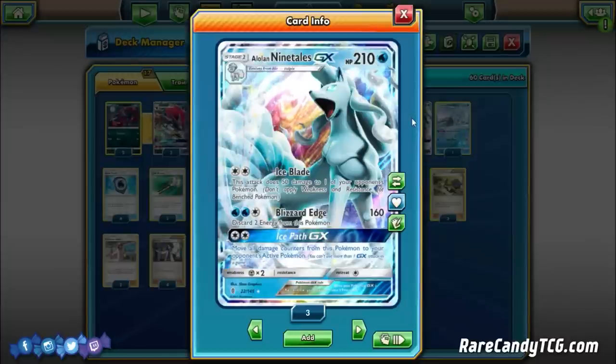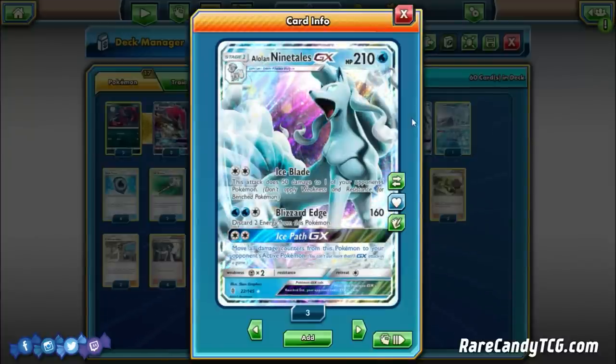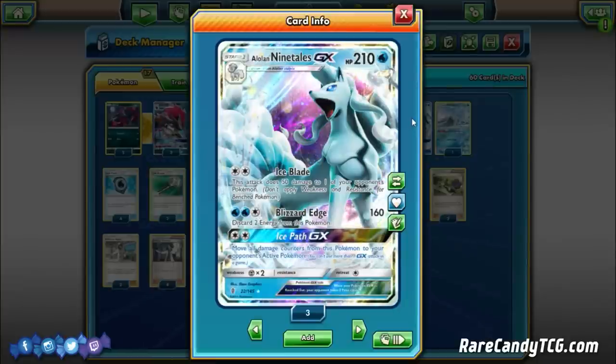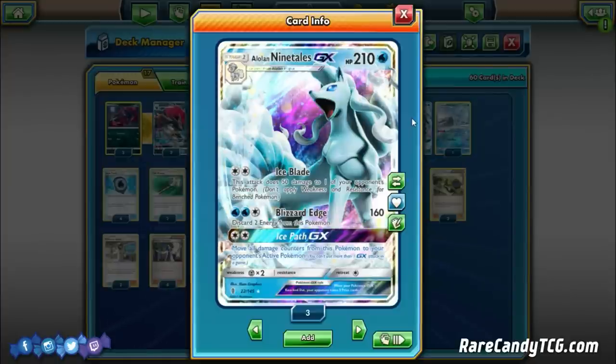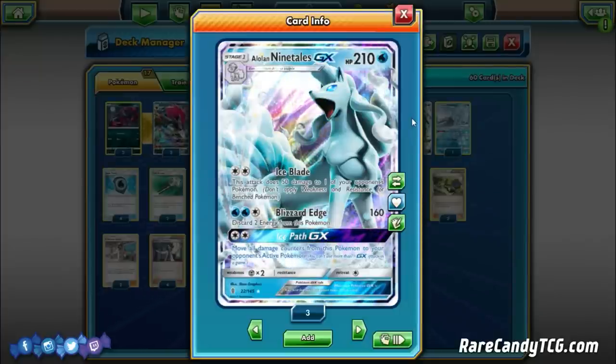The GX move, Ice Path GX, just for a DCE, moves all damage counters from this Pokemon to your opponent's active. Ninetales is a little tanky at 210 hit points, so a lot of things in the format won't knock it out in one hit. Gardevoir GX will struggle since Ninetales discards its own energy. So a lot of the time you can just use Ice Path and heal off all the damage done to you, making it the main attacker the deck centers around.